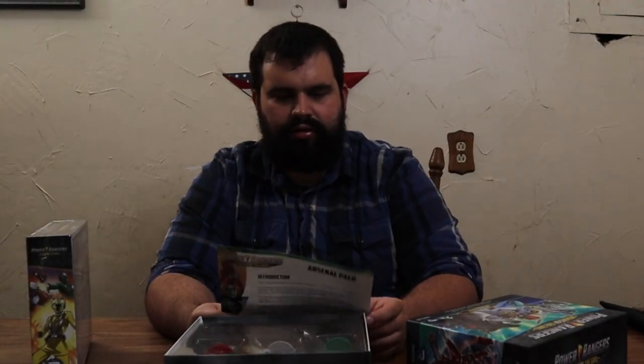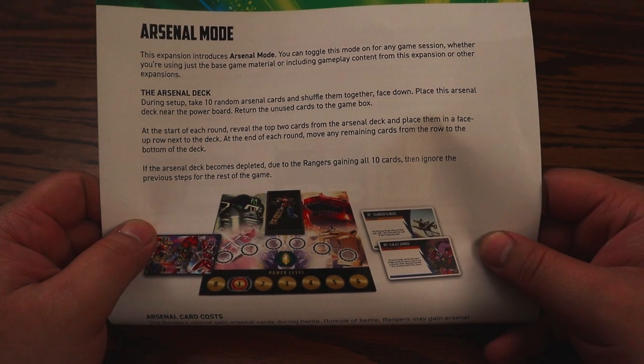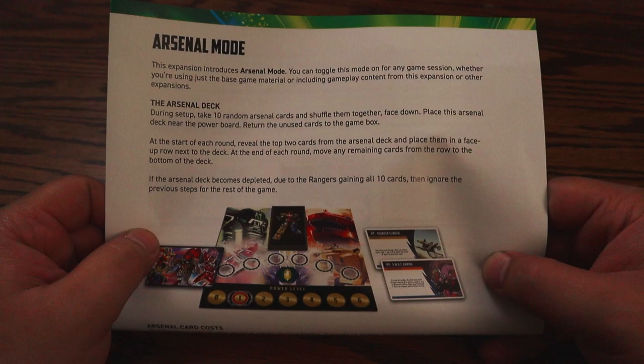This expansion introduces Arsenal Mode. You can toggle this mode on for any game session, whether using the base game or expansions. During setup, take 10 random Arsenal cards, shuffle them face down, and place this Arsenal deck near the power board — return unused cards to the box. At the start of each round, reveal the top two cards from the Arsenal deck and place them face-up next to the deck. At the end of each round, move any remaining cards from the row to the bottom of the deck. If the Arsenal deck becomes depleted because the Rangers gained all 10 cards, ignore these steps for the rest of the game.